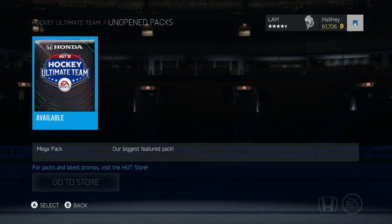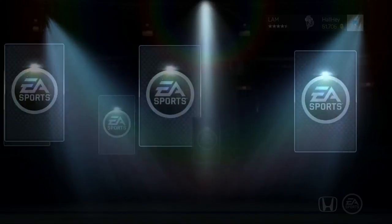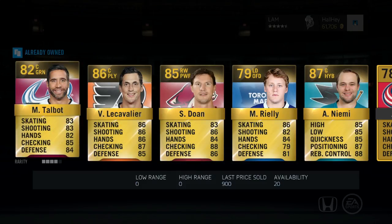This is our last 35k mega pack. You guys let me know if you open one of these packs and tell me what you got — I'd like to read your comments below. Best player I got so far is Ryan Callahan as my most expensive, and then Craig Anderson. Let's see what we get for this last one.